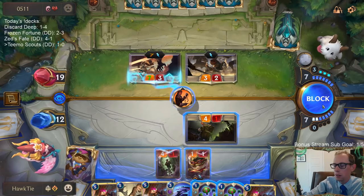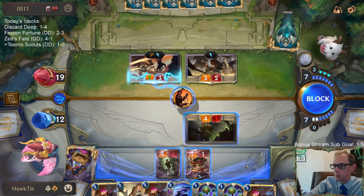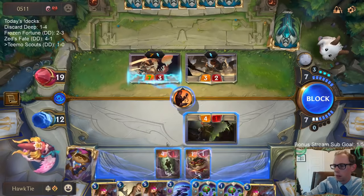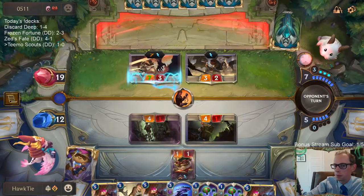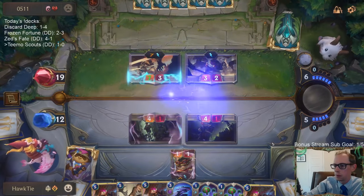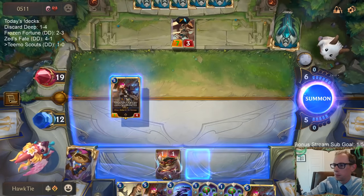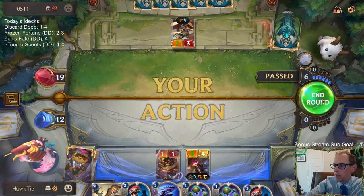It's a good answer here. I feel like I should block with one of these just in case — can't get through this way. And because of the Rally in hand for the Teemo, blocking like that. Vault Breaker plus Rally is kind of cool.